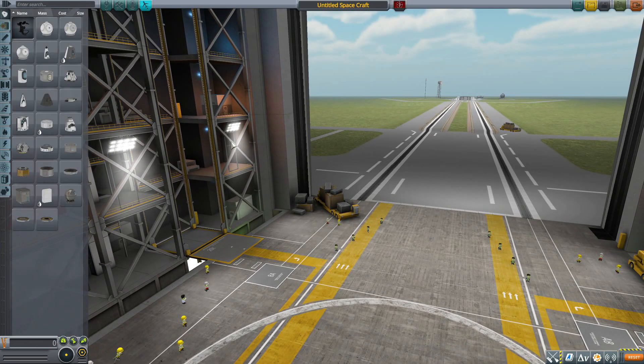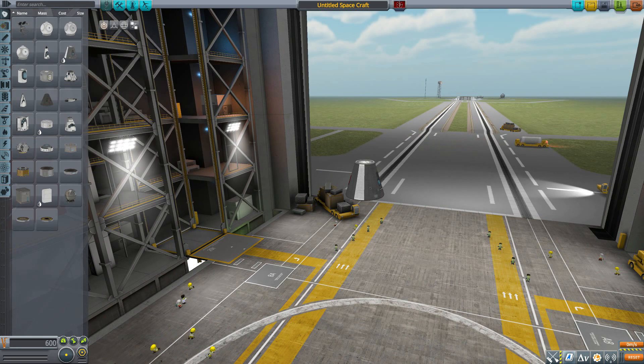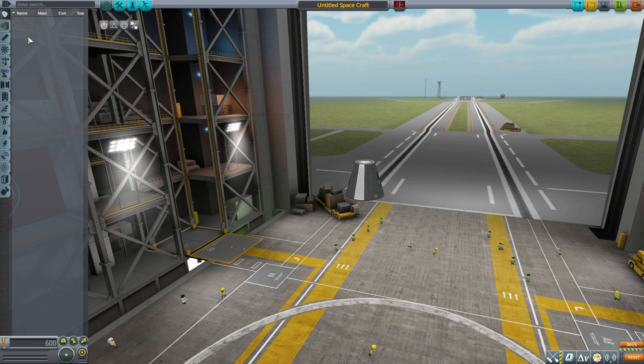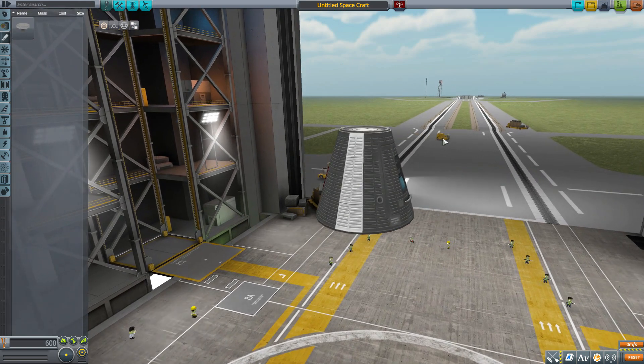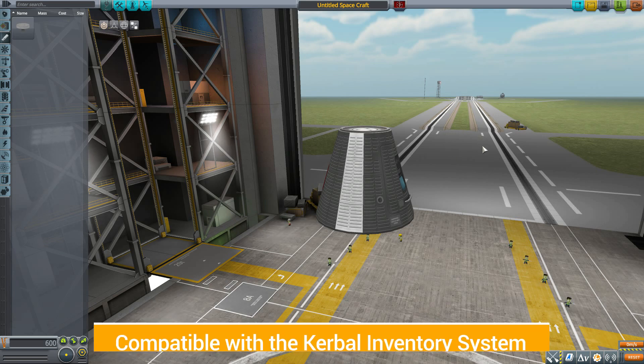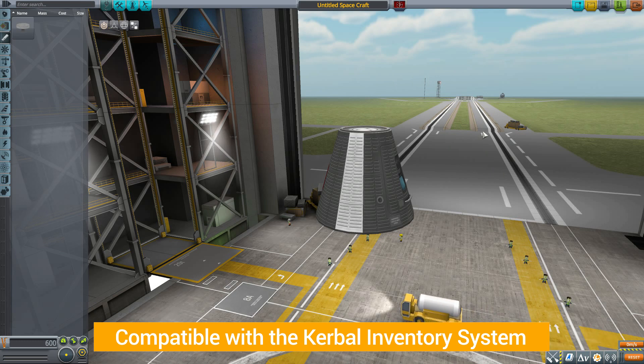Let's grab a Mk1 command pod for size comparison, then use the mod filter to show only Special Delivery parts. Before we look at the first part, I want to talk about compatibilities — there are no dependencies, so you can use it on its own. Being a stock-alike Cygnus, this mod is all about cargo, so it's built in with the regular in-game inventory system from the Breaking Ground expansion and is also fully compatible with the Kerbal Inventory System, which is my personal favorite.